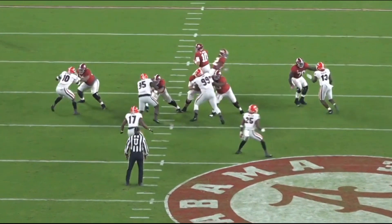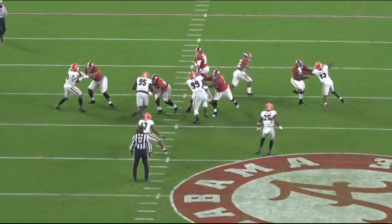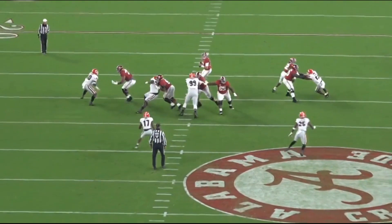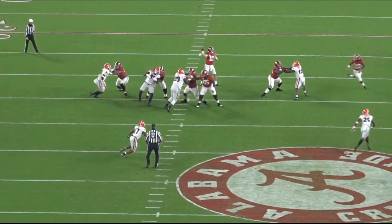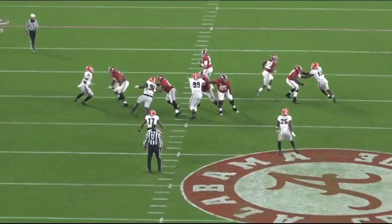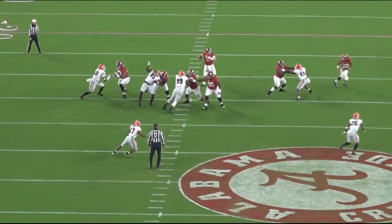Number 13 gets his left arm extended, then tries to use his right hand to knock down Leatherwood's right arm, get him off balance, and then pull with his left hand. Watch carefully — there's the initial punch, and here's the pull. The way you stop that as a tackle is get your left arm up to balance yourself out. Leatherwood does this beautifully — he handles it perfectly, stops number 13 in his tracks. Number 13 does get his hand up to knock the ball away, but the rep itself is beautiful.